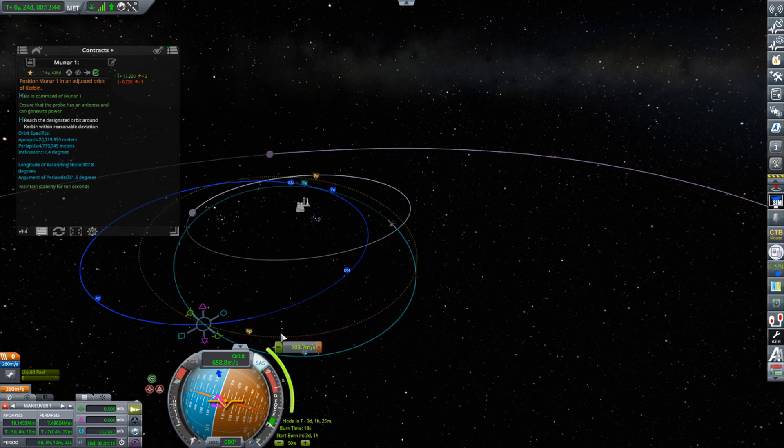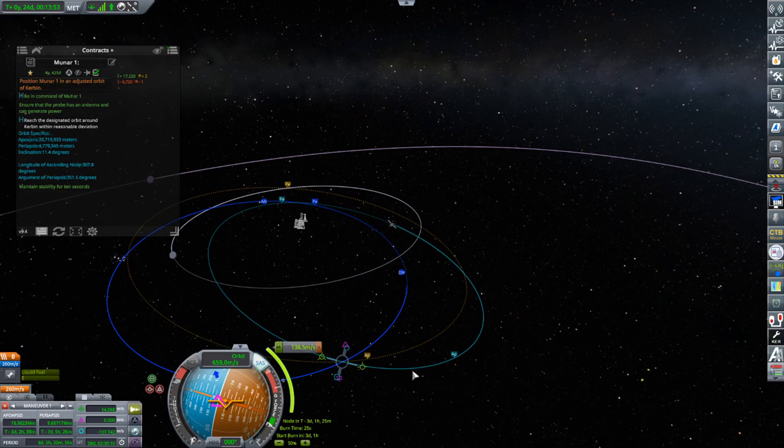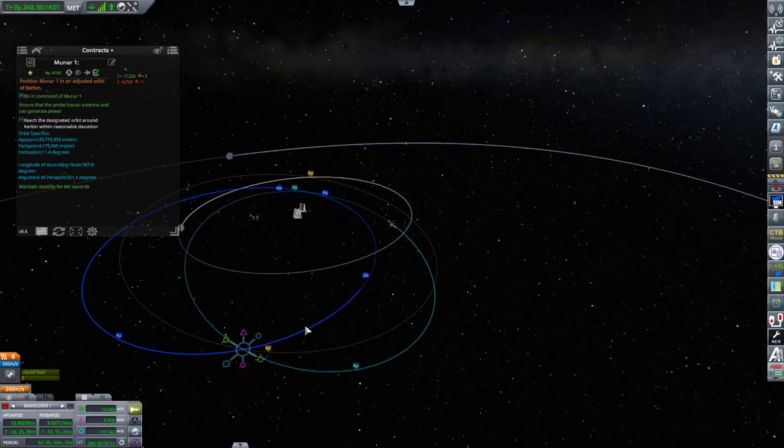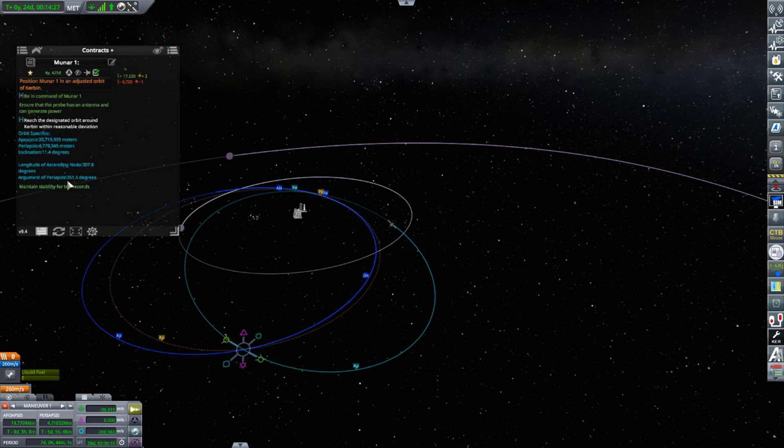I've never actually done something like this before. I need to bring this part of the trajectory towards the blue orbit, so that looks like I need to burn radially in. That's bringing it that way, but it's messing up the periapsis. I'm at 351.5 degrees — that's the target — and clicking over here gives me my projected argument of periapsis. I'm closing in on it. 351.5, I need this to be... I think I can get this to work. I was worried this was going to take multiple burns, but I think we're really close right now.